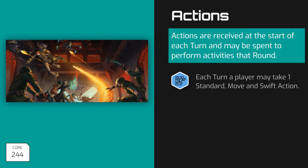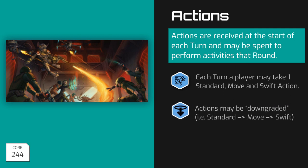These actions may also be thought of as a hierarchy, with a character's Standard Action being the most significant and time-consuming thing that they attempt on their turn, and as the name implies, Swift Actions are the least time-consuming. Players may downgrade actions if they wish to take multiple Move or Swift actions on their turn. For example, a player may decide to turn their Standard Action into a Move Action so that they can move twice on their turn.